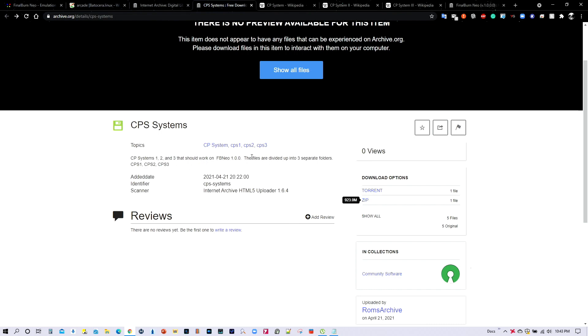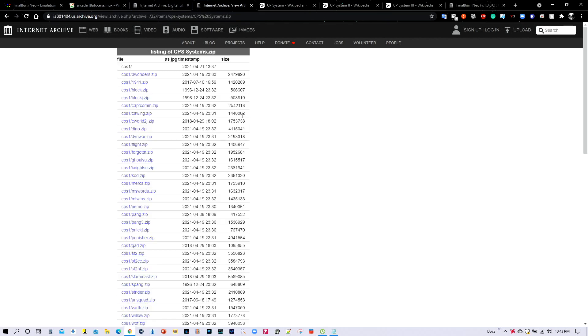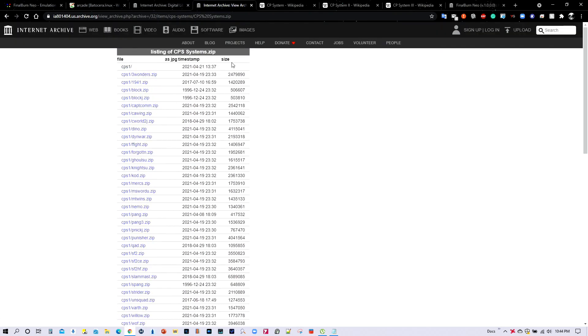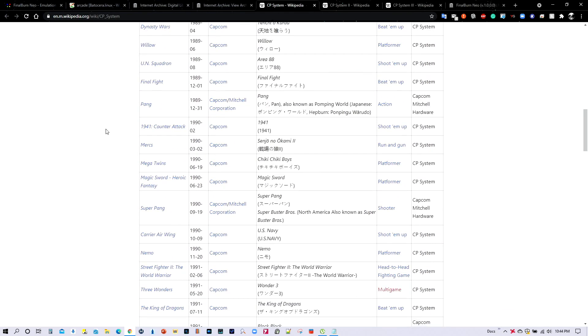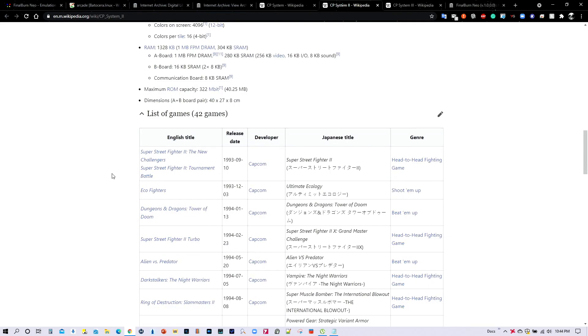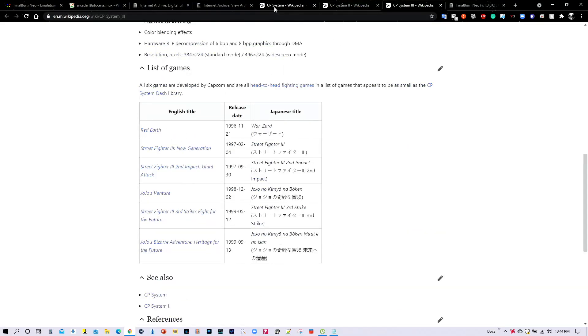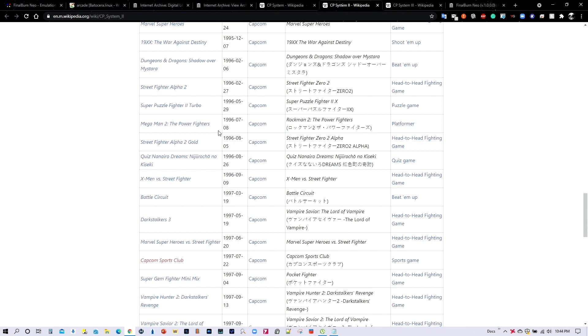So I decided to go to archive.org to try and locate all these files. After much searching, I was able to locate the CPS systems — CPS 1, 2, and 3 — and you can see it says it should work with Final Burn Neo version 1.0. The files are divided into three separate folders: CPS 1, 2, and 3. Viewing the contents, you can see the different folders with all the games for each system. I compared against the wiki page and turns out everything is there — about 78 to 83 games total. It's pretty complete — everything is there.